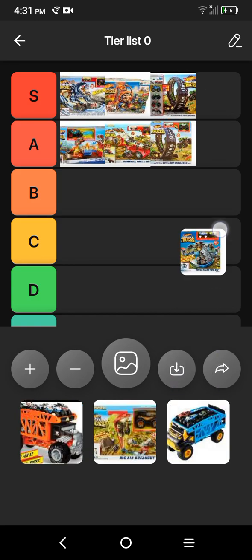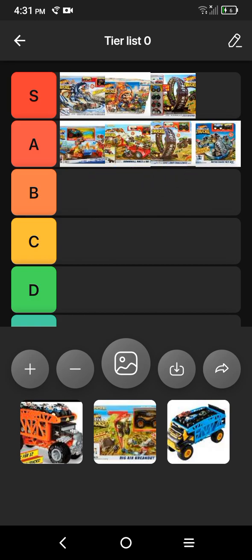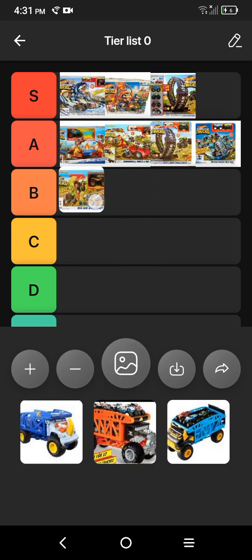Next we have the Mega Shark Face Off. This seems pretty fun. I'm going to give it an A. Next we have the Big Air Breakout — I guess we're going to give it a B.